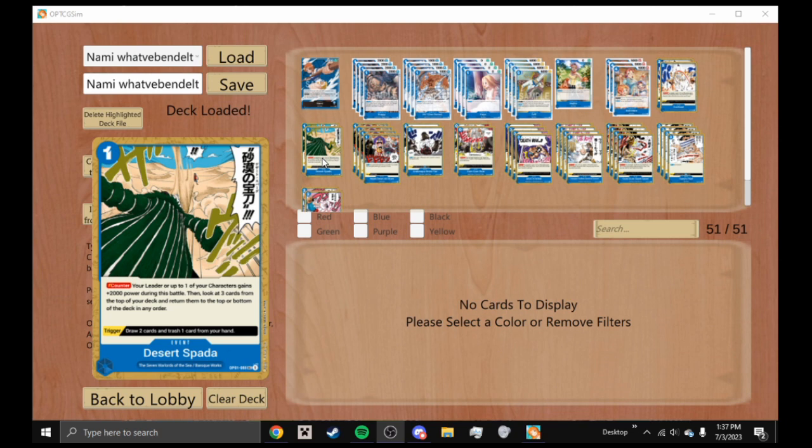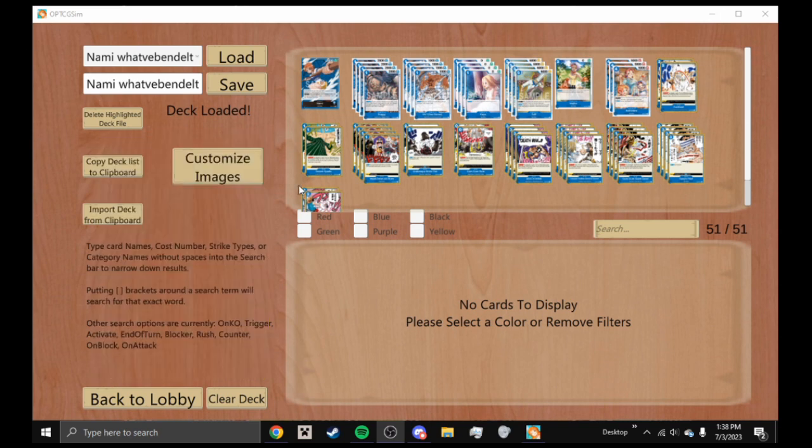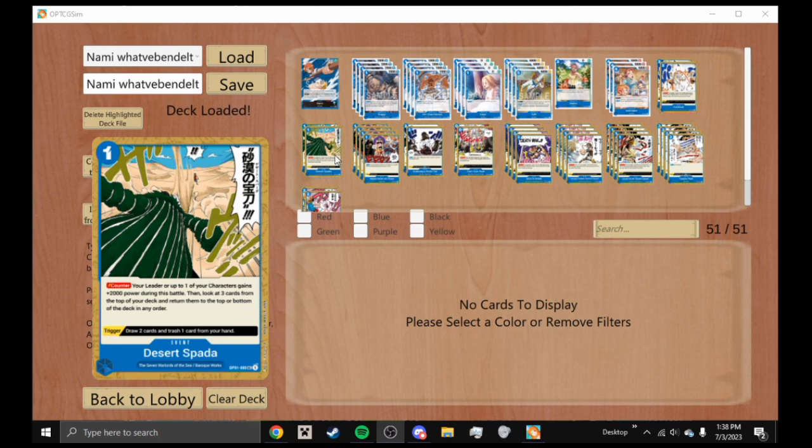Desert Spot is a one-cost counter event — your leader or up to one of your characters gains plus 2000 power during the battle, then look at the top three cards of your deck and return them to the top or bottom in any order. It's a really good card — you can recycle it via Das Bones, and you can set up your top three cards so your next draw could be something really powerful. Its trigger draws two and trashes one, which is absolutely insane in this deck.